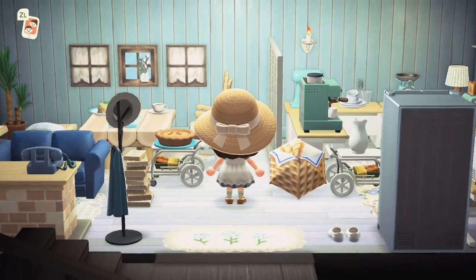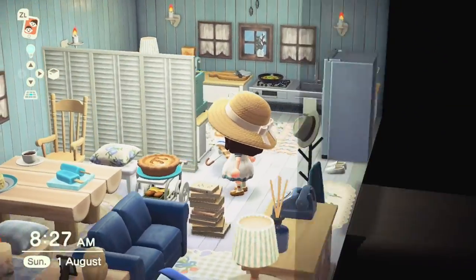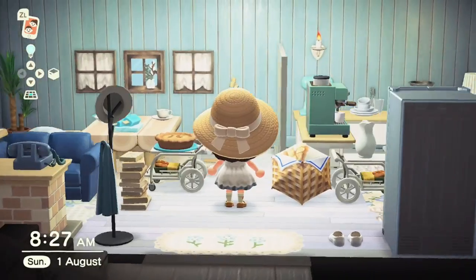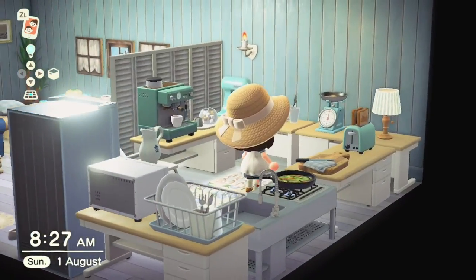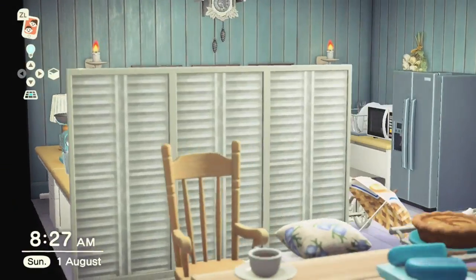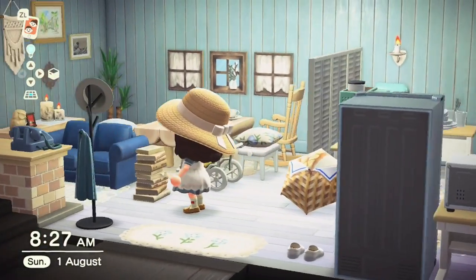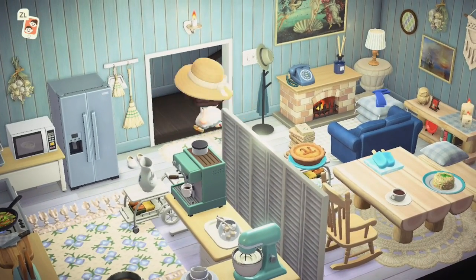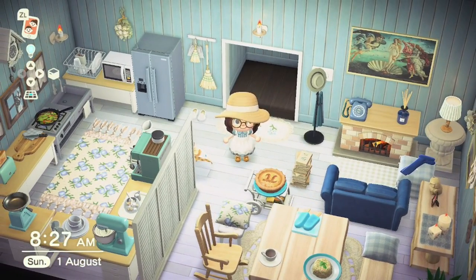Down here is my kitchen and living/dining area — again very cluttered but I managed to fit a lot in. I've used desks as countertops with lots of blue and aqua kitchen items. There's a feature gallery wall and somewhere to relax. I feel it fits with the theme quite well.